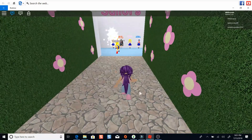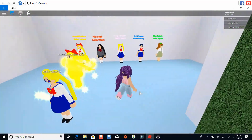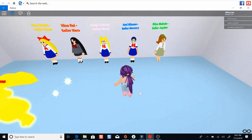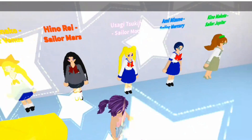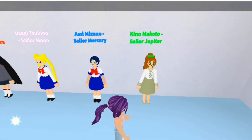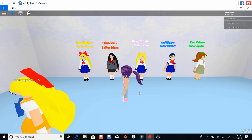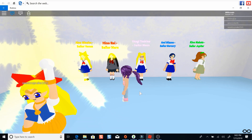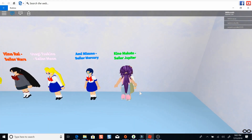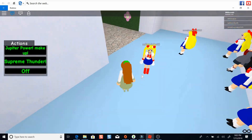If you come over here, these are the inner Sailors. I have not finished Sailor Moon, so don't judge me. These are the inner Sailors: we have Minako, Rei, Usagi, Ami, and Makoto. To explore the worlds, we'll become Makoto because she's my favorite character.